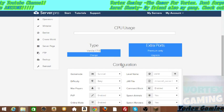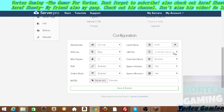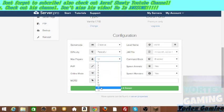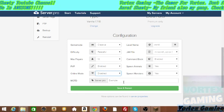You can change what it's like — Vanilla, or anything you want. Here you can do the configuration of your server. This is my server: Survival, Creative, Peaceful — expanded. We have enabled and disabled options.